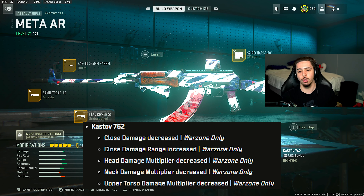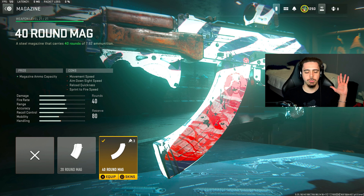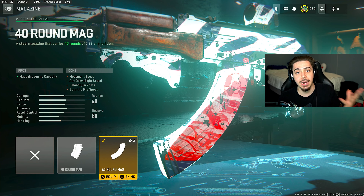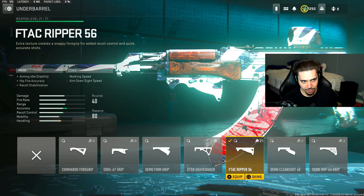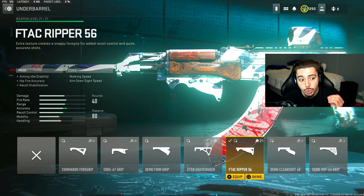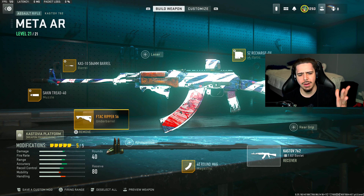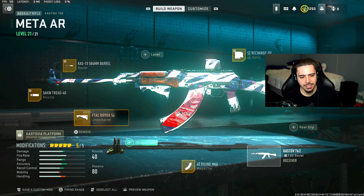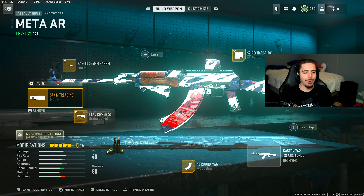Starting off with the 40-round mag — if this were a 60 it would be ridiculous, but this is the largest magazine available and it'll help us take out multiple enemies without reloading. For the underbarrel we have the best option for any long-range weapon: the FTAC Ripper 56, which gives a huge increase in accuracy. The tuning option is currently disabled for some reason, but just tune it for recoil control on both sides and you should be good.